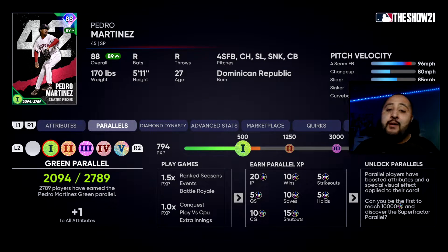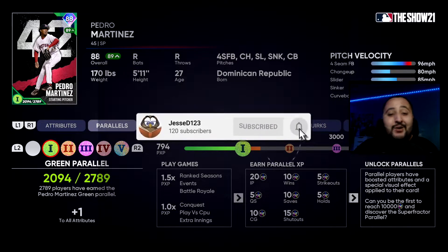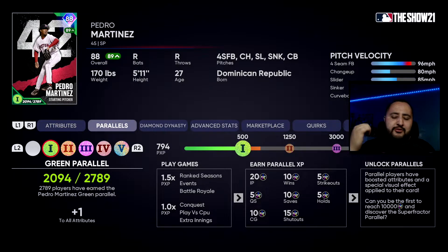What's going on guys, it's your boy Jesse D123 back on another video. Today we're going to show you guys the fastest way to rank up your cards and get them to the next parallel level. Click that like button if you're excited. I'm going to show you what you need to do, what you need to avoid, and everything in this video. As you can see on your screen, we already have Pedro Martinez at parallel number one and we're damn near on the road to parallel number two at 794 parallel XP. I've just been playing Conquest and using this Pedro Martinez, so now let's take a look at what's on our screen.